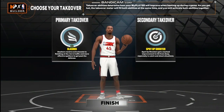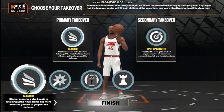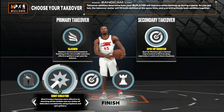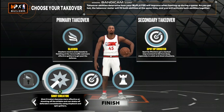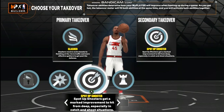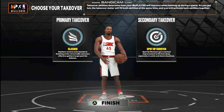Getting to your takeovers. Now since it's Donovan Mitchell, I'm going to go with Slasher and Spot Up Shooter. You could also do Shot Creator or Playmaker if you want to — I would probably run those two together, Playmaker and Shot Creator at the same time. But I'm going to go with Slasher and Spot Up Shooter.